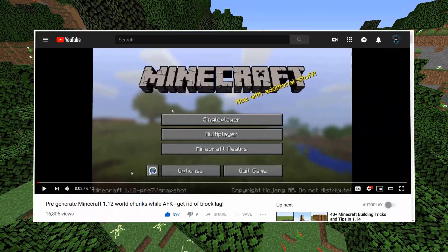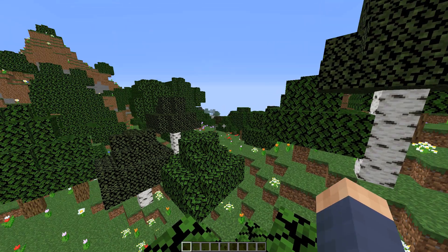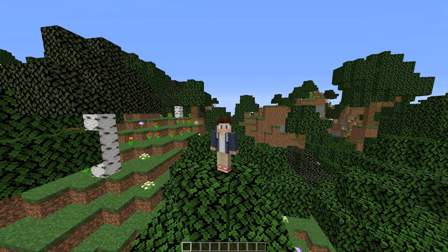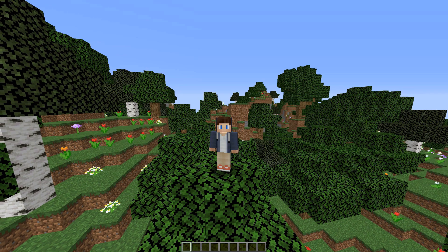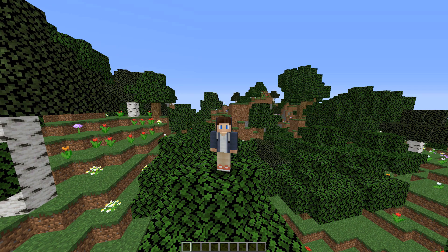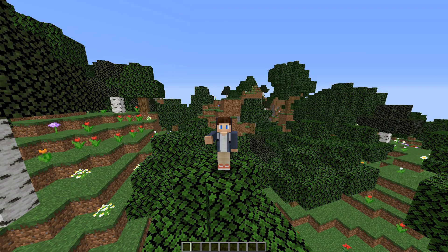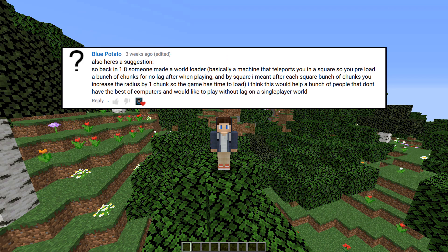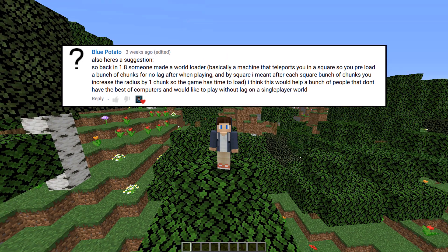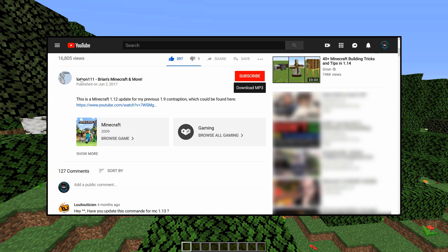Today I remade Lorgon111's AFK World Generator for Minecraft 1.13 and 1.14. This creation was very popular back in 1.8 to 1.12 and what it did was pre-generate Minecraft world chunks in order to reduce block lag. I decided to update it to 1.13 and 1.14 — number one because someone in my comment section called BluePotato asked for it, but also because one look at his comment section showed that people really wanted this for 1.13 and 1.14.